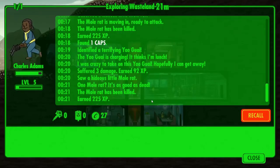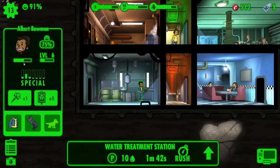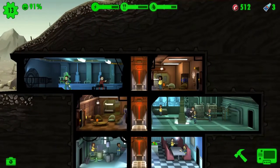Out in the wasteland, still nothing has happened. We've had a few incidents here. I'm getting a bit worried about this guy — he's very low on health. So I'm actually going to give him the Stimpak. Probably used it a little later than I should have, but never mind.